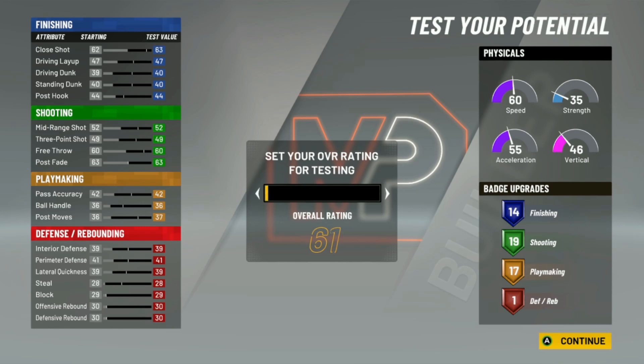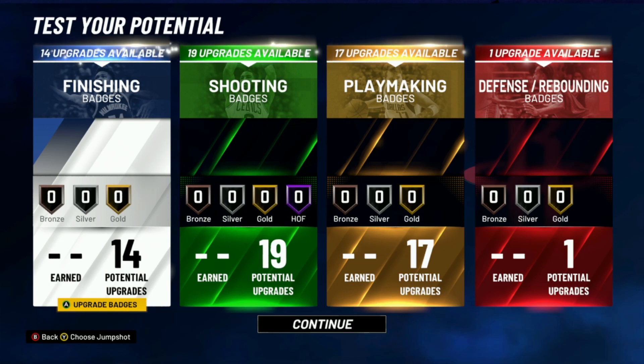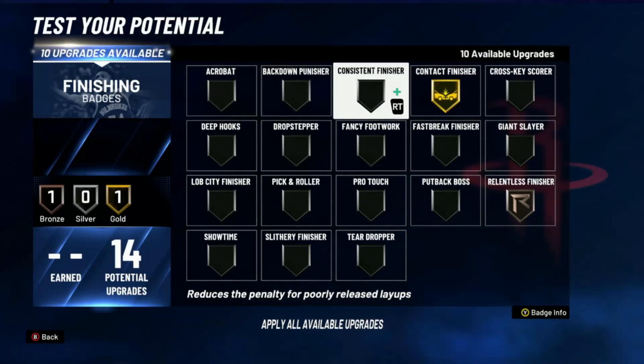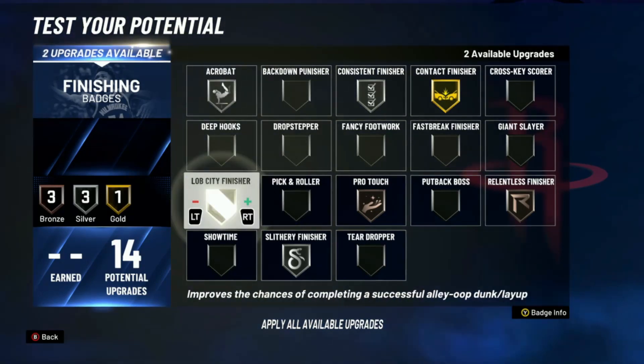This video is a little quicker than my other ones, but you do have decent speed and decent acceleration being 6'10, as well as a decent three-pointer and everything. This build is actually not that bad — it's a really decent build. With our finishing badges, we're going to go with relentless, contact finisher gold, consistent, probably pro touch...